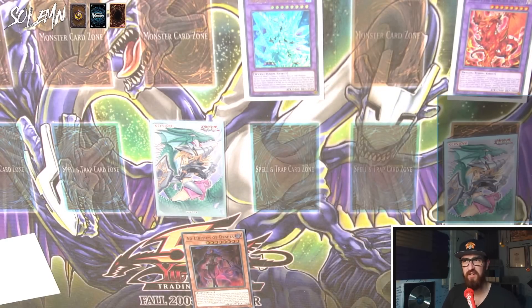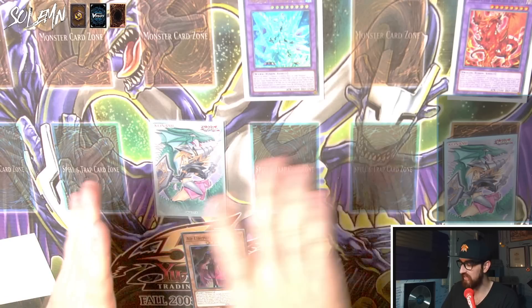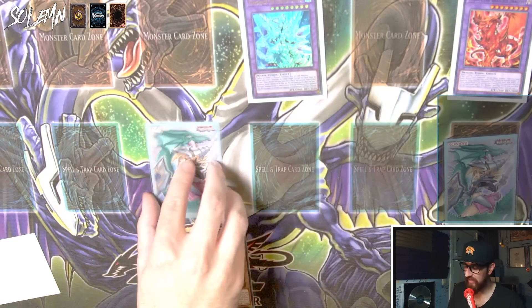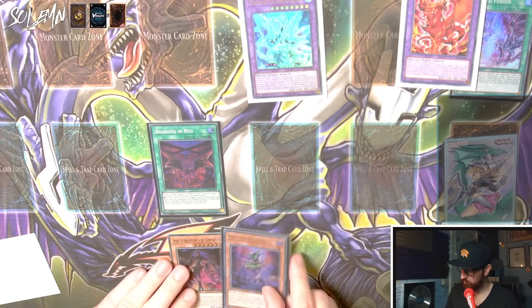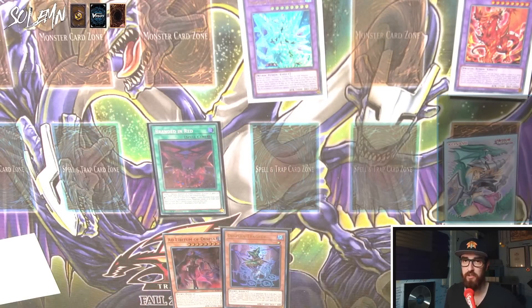It doesn't look that crazy — it looks kind of simple. But notice this all started from one Branded Opening, and you still have cards left because those discards could draw you more cards. If you discarded Edge Imp Chain you get Patchwork, or if you had Patchwork you activate it, get Edge Imp and discard it for more cards back. So you still have a bunch of cards and might have even Poly'd into more stuff. This is just the one-card line leading to this setup. In your opponent's turn, you wait for them to commit — they make a monster, they summon something, they've done something.